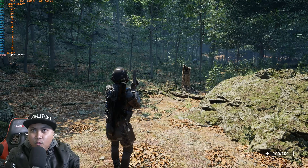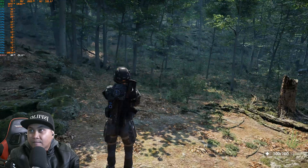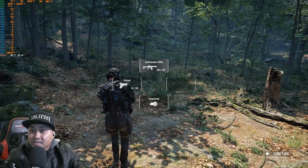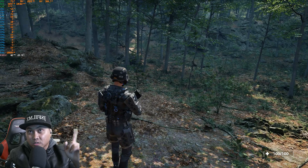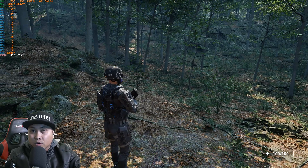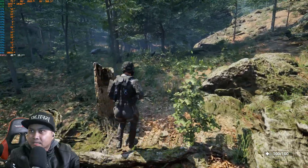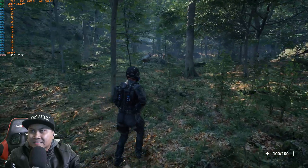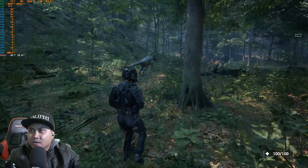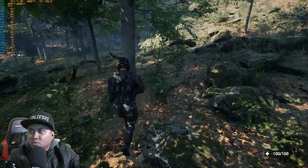With NVIDIA Image Scaling on we're getting about 42 frames per second now, and the image got a lot sharper. I'll put a link to the NVIDIA Image Scaling info in the description below and in the top right corner of the video. Let's walk around — this is Epic settings at 4K, and it looks freaking amazing.